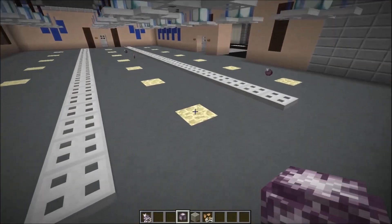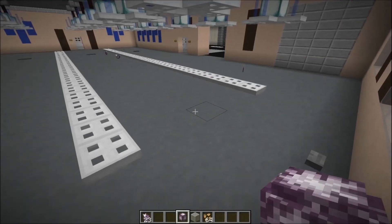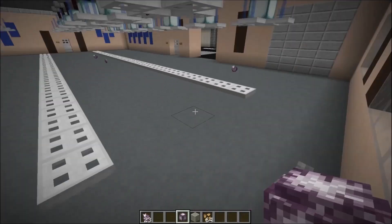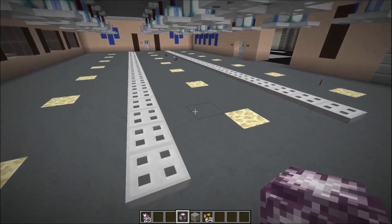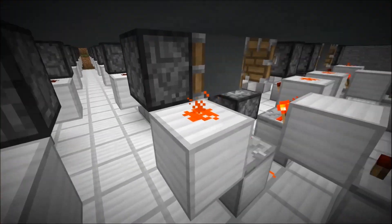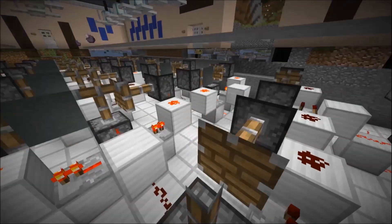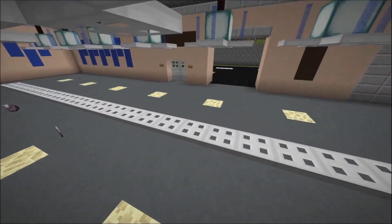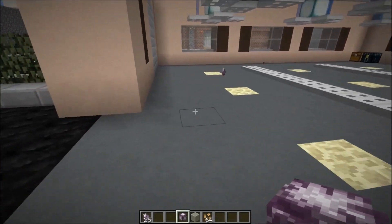I also tested this block swapper here that we had for a chorus flower farm — this one works fine, but it's quite laggy again, so it seems like it's poorly optimized at the moment. I think the reason why this works fine is that it doesn't involve any moving observers. So pretty much all the classic redstone without observers should be unaffected at the moment, as far as I can tell.